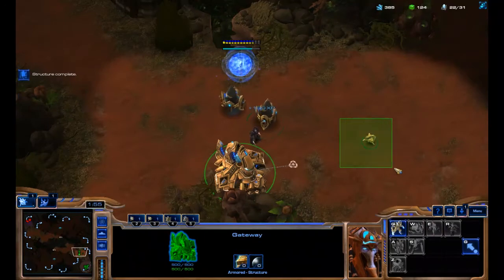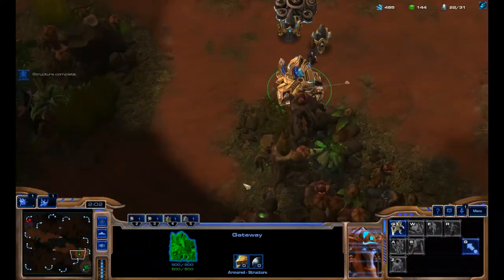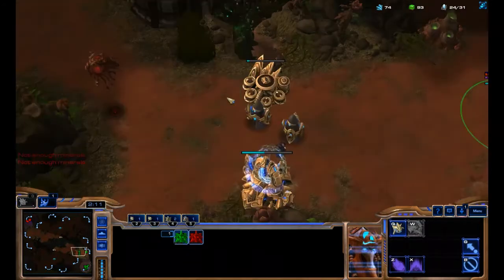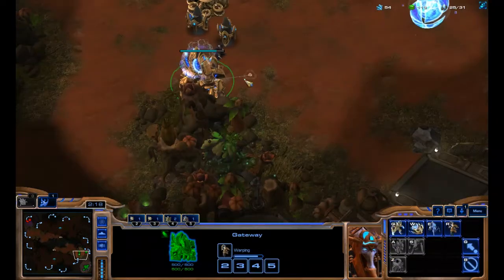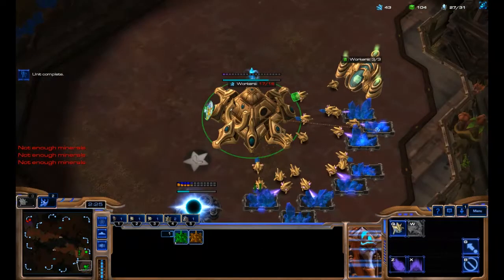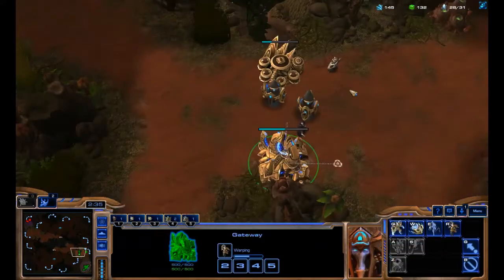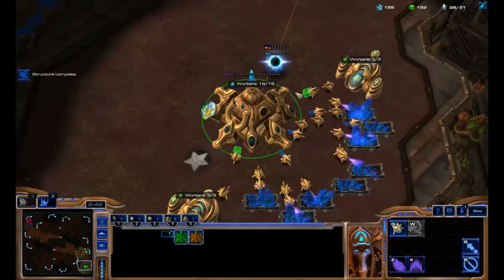We're getting an Adept out and we're going to get our expansion going and another gas geyser as well, and maybe another Adept. I need to chrono boost these things out because I don't have much time before his attack arrives, and I need additional pylons as well as additional gateways.